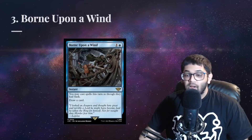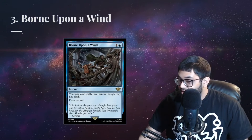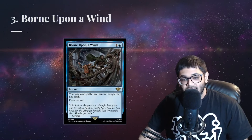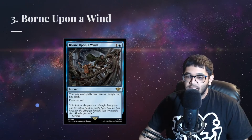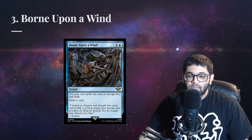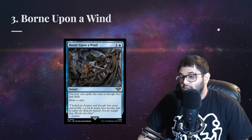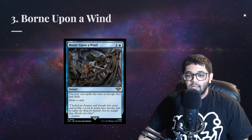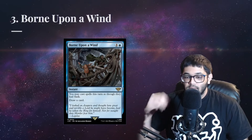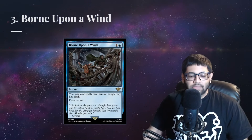That brings us to our number 3. Remember how good Flash Hulk used to be? While not quite as crazy as the card Flash, which is now banned, at number 3 we have Born Upon the Wind. This card enabling wins at flash speed makes it much riskier for players to attempt wins in general, since if someone has a Born, they can just attempt a win on top of your own win attempt. Extremely powerful card — look to see this pop up in more and more lists.